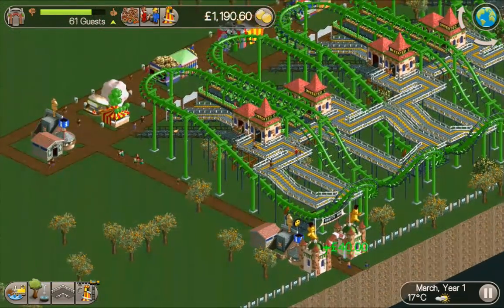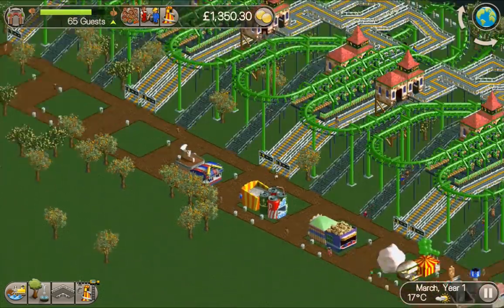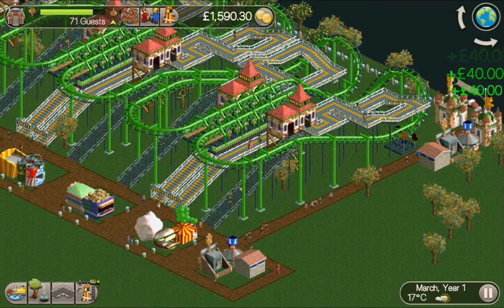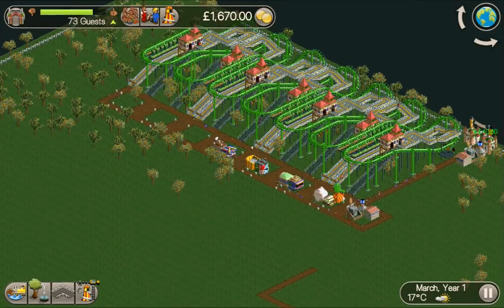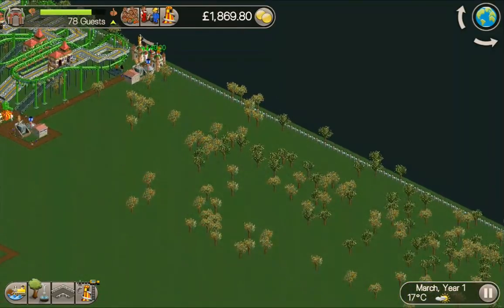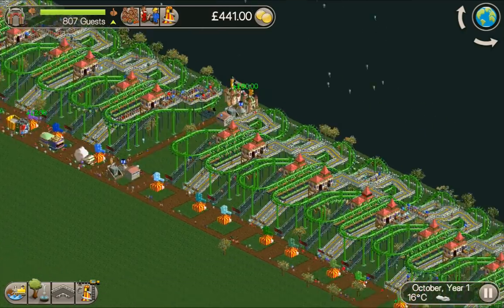I saved it with the path as well, and that way it enables me to build all this very very quickly. I've put bins down and shops laid out, and then I'm going to put merchandise stores facing the exits to give us some extra cash because we are going to need a lot of money. The guests are starting to come in in their droves. I'm going to carry on building this same coaster - I'm going to build them across to the end and then all the way down that end, and hopefully by the time I finish that, the flawless coaster will have unlocked.